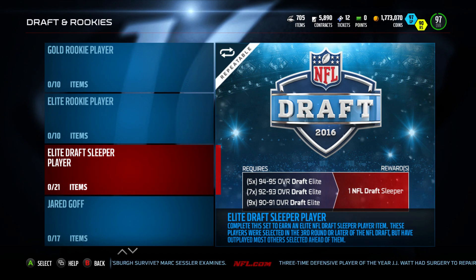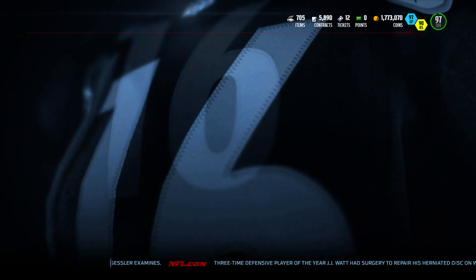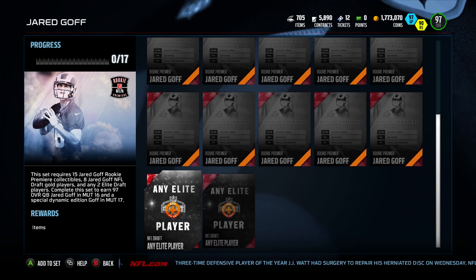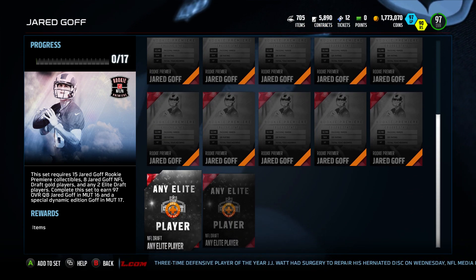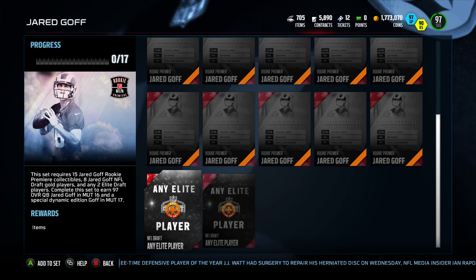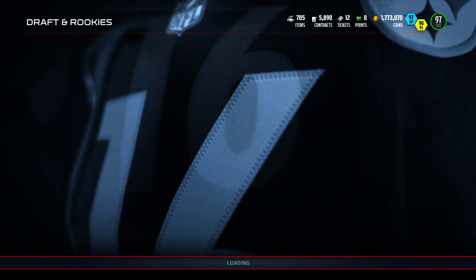This elite draft sleeper set - like, Antonio Brown's not in Madden 17 or 16, that 99 overall. I don't think we can expect him, but I will expect a promo to come out in a little bit. Let's see this elite set - any elite player. I'm not going to click on it because all I have is the draft Von Miller, which is like an 800k player.